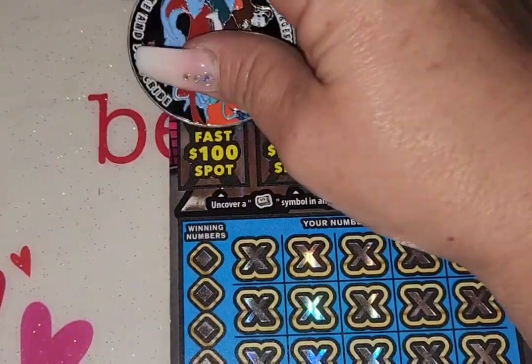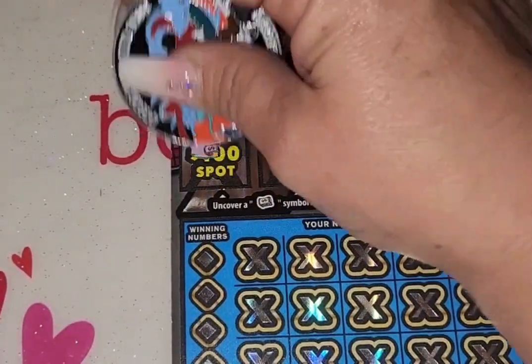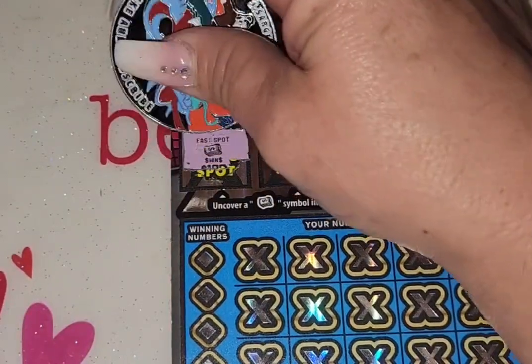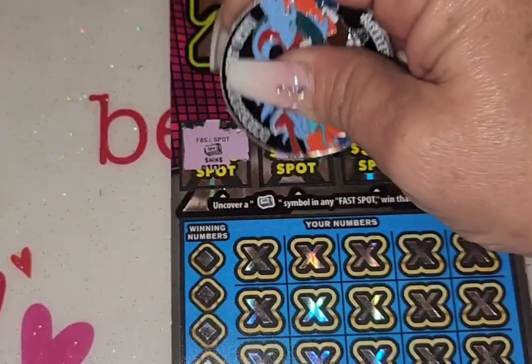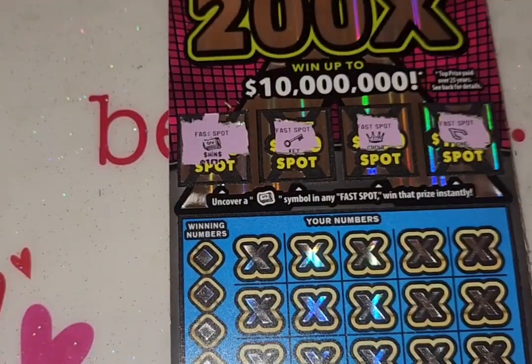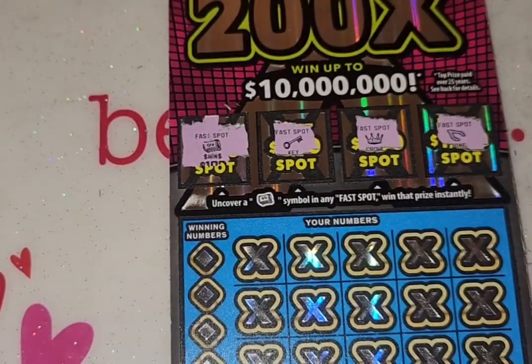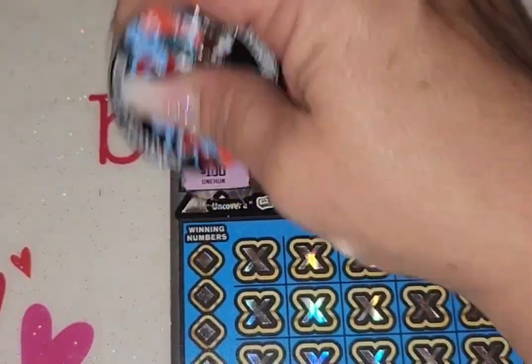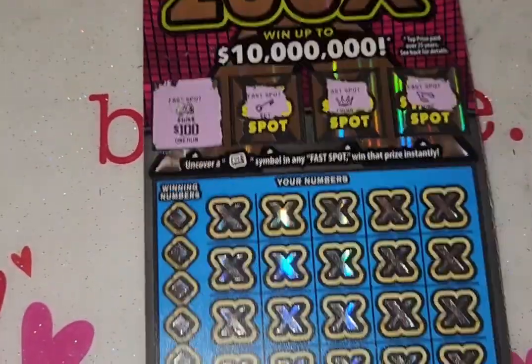So we're looking for that money roll — and look at that guys, we got that money roll! And we got a key, a crown, and a wishbone. So we already have $100 here. I kind of slaughtered the money roll.